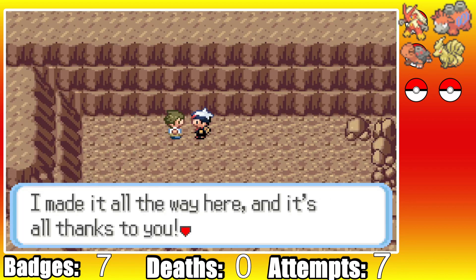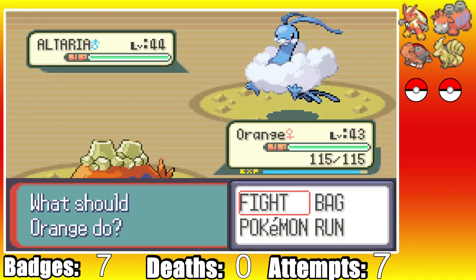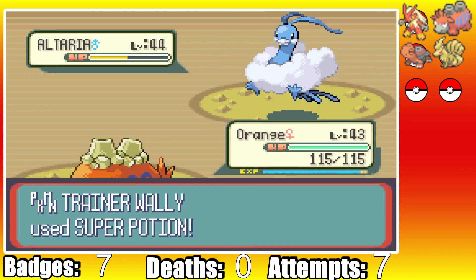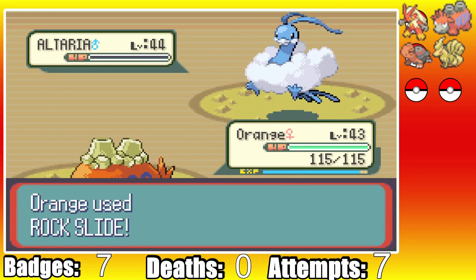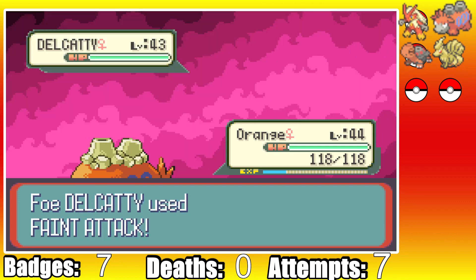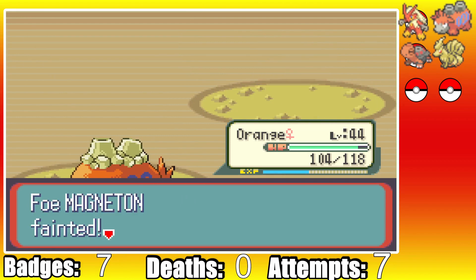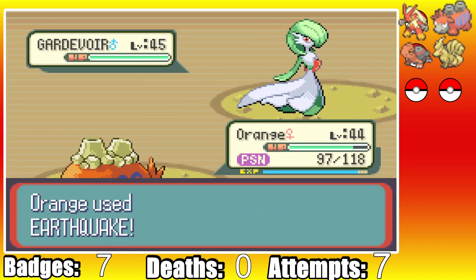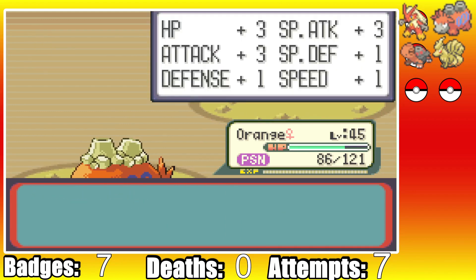We have one last challenge before the Elite Four: Wally, and Orange will be essential for this fight. Wally leads with Altaria as he sets up a Safeguard and Rock Slide does 50%. I use this chance to set up an Amnesia. Altaria sets up a Dragon Dance, but our next Rock Slide crits, taking it out. His Delcaddy falls to two Earthquakes with no issues, Magneton falls to a single EQ, and Roselia also just dies to one EQ. Last is his Ace Gardevoir, who falls to two EQs without using any attacking moves. So that was pretty easy.